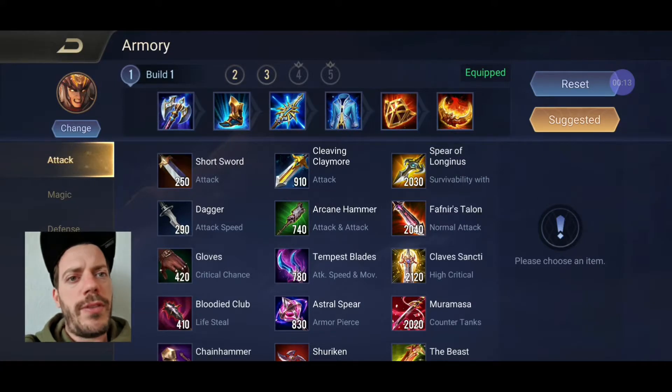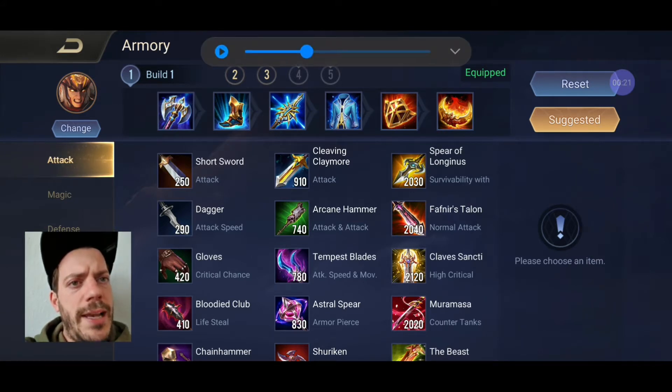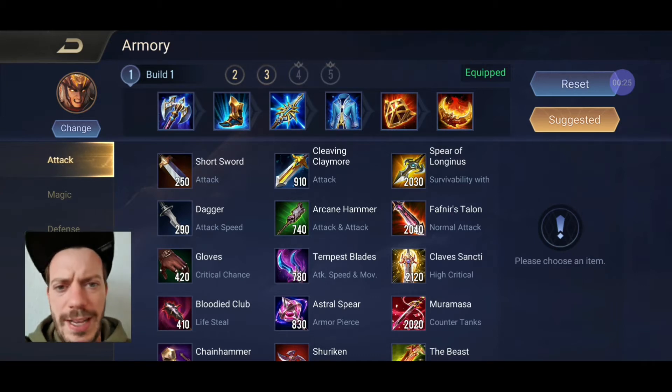I've played around with Lubu's basic armor rebuild, Arcana, and enchantments quite a bit in the past. My latest stage was playing him more as a tank hero with a little bit more damage items, tank Arcana, and sustainability enchantments. This build is going to be different.